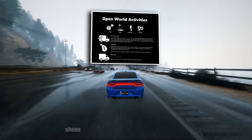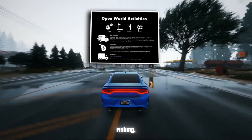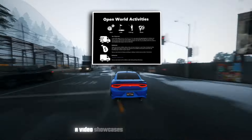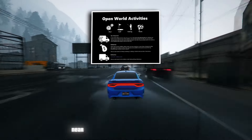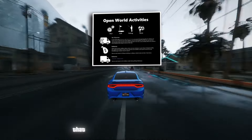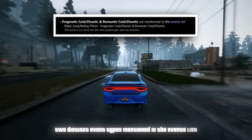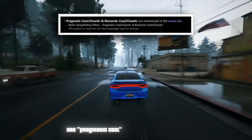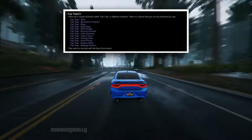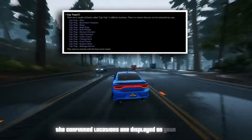Regarding open world activities, there are seven confirmed activities: dice, golf, fishing, races, adventuring, shipments, and delivery van events. A video showcases a delivery van event near the industrial area of Port Gellhorn, featuring active security cameras that add complexity to potential heists. Two distinct event types — Pragmatic Cool and Chaotic Romantic — are mentioned, along with a new event type called Cop Trap, strategically placed in various locations across the map, indicating that law enforcement will deploy different tactics to apprehend you.